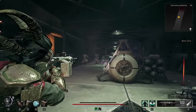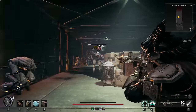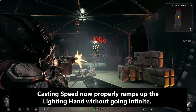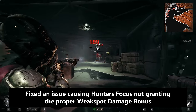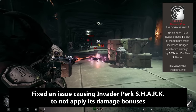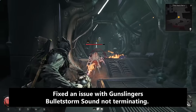In multiplayer, you'll take a little bit less damage from shots by your own teammates now. For archetype bug fixes: fixed an issue with Archon's Havoc Form lighting hands casting speed now promptly ramping up without going infinite; fixed an issue causing Hunter's Focus not granting the proper weak spot damage; fixed an issue with Hunter Shroud granting multiplicative damage bonus; fixed an issue causing Invader perk Shark to not apply its damage bonuses — Invader was basically useless, so this will hopefully fix it; and fixed an issue with Gunslinger Bullet Storm sound not terminating.